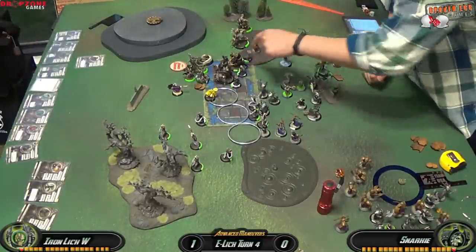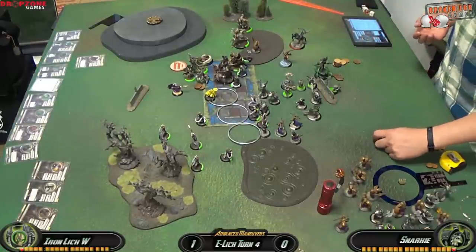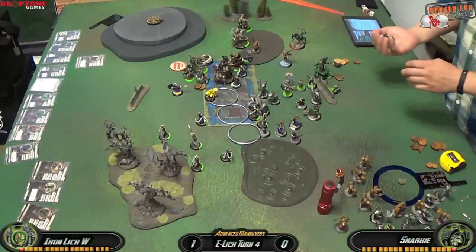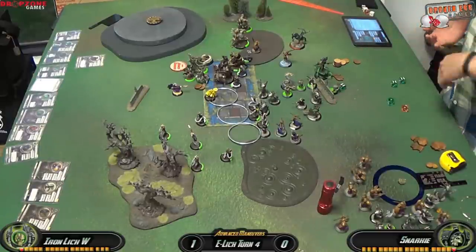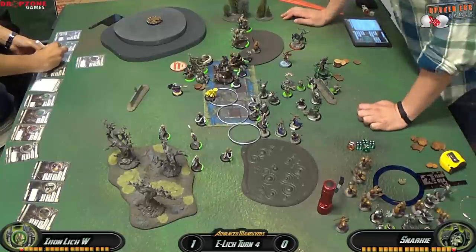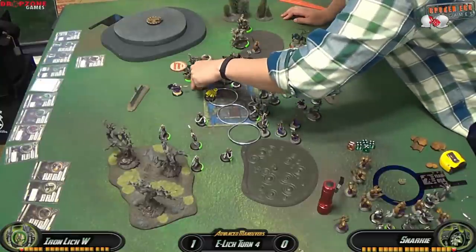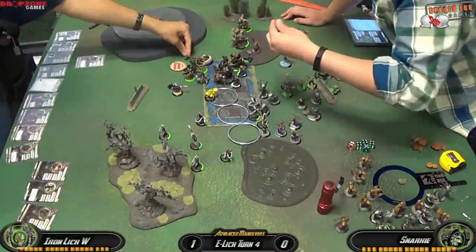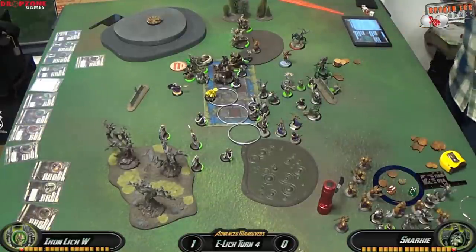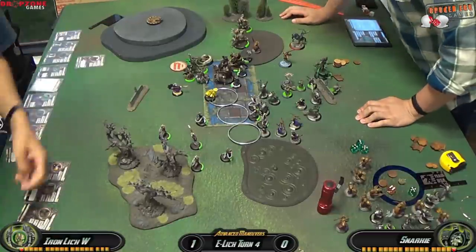The first Withershadow Combine member hits Deathjack for a good amount of damage. The other two swing on the Reaper — first misses, second hits for a lot of damage on the Reaper. Then I get out of the way and spend the most important focus of the game: one for the Helldiver Headbutt, one to boost, needing a nine — I got it. Gatsby's knocked down.